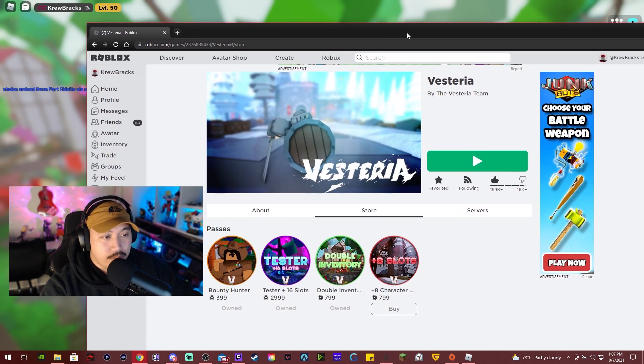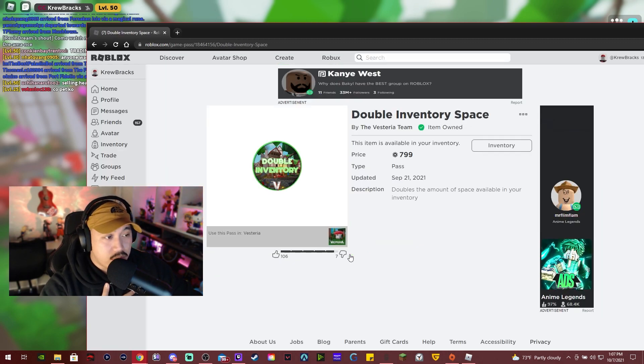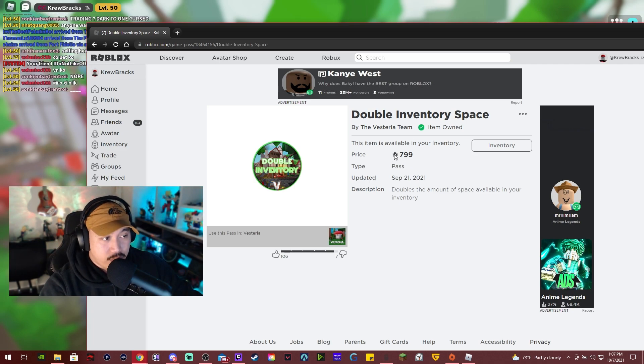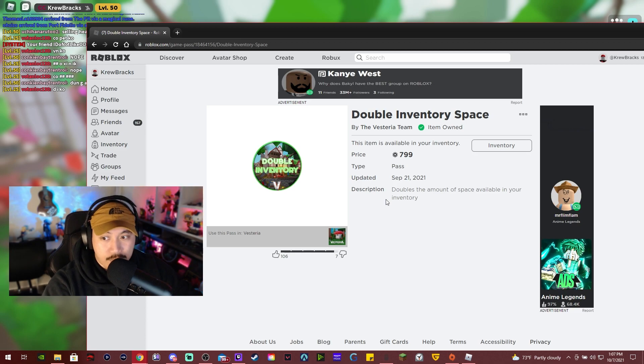I prefer getting the double inventory — that one's really important. It's like 800 robux, which is doable. With the double inventory you get to hold more stuff, and if there's an event you can hold more items. People leave the event, go to the bank, drop their stuff off, then have to go back — that can really hinder your gameplay if you don't have double inventory, especially if you play a lot.